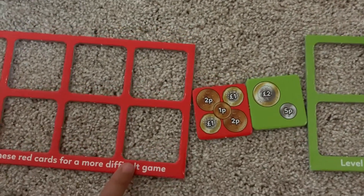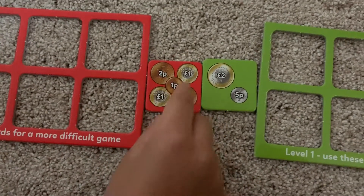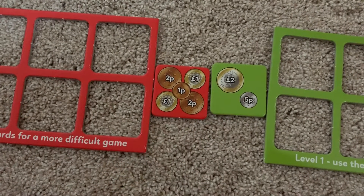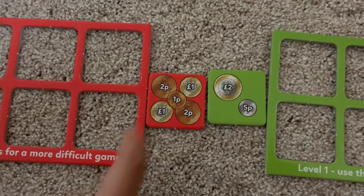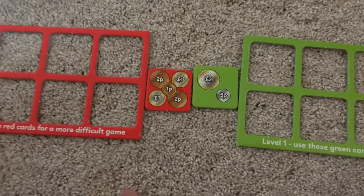You can play next if you want. The coins are: 2p, 1p, 2p, 1 pound, 1 pound. And the green coin is 2 pound 5p, so that's easier. Yes.